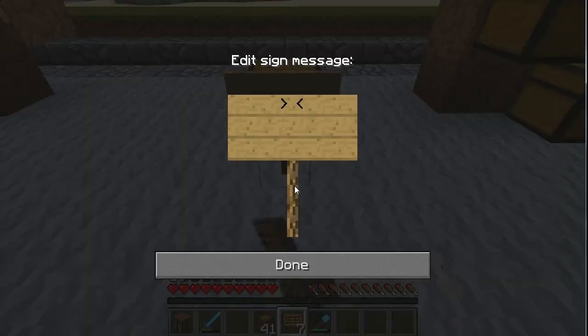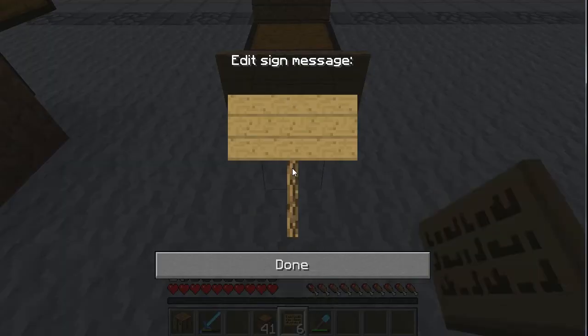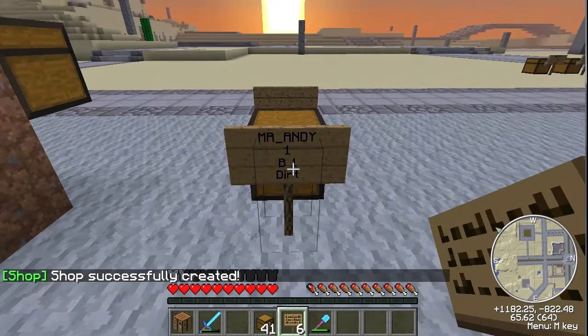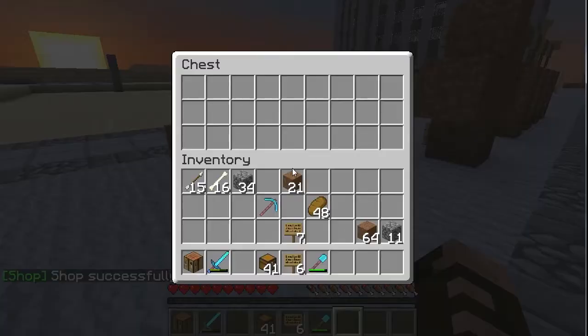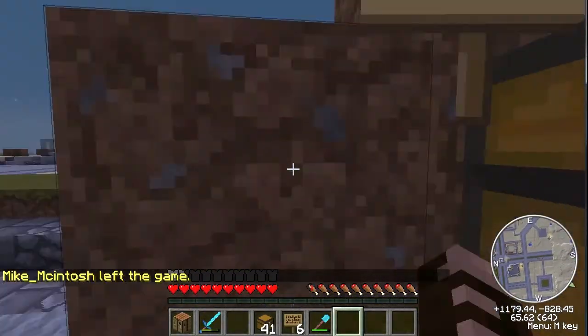You can also put a sign right here, or on any side of it like the back side. So one, one, dirt — done. Successfully created. And you know when it's linked to a chest because when you right click on it to open it, it's going to open the chest using the sign.